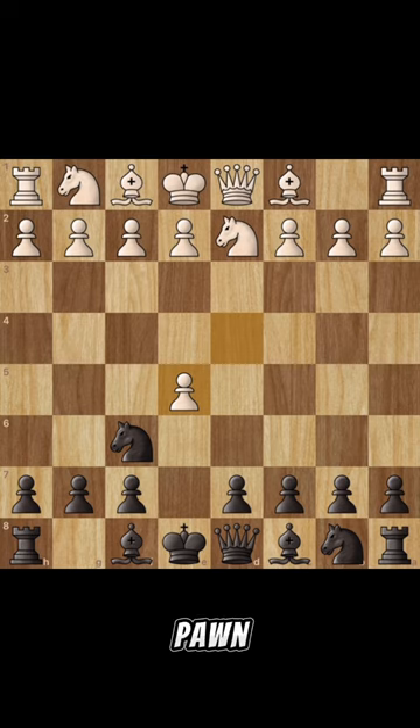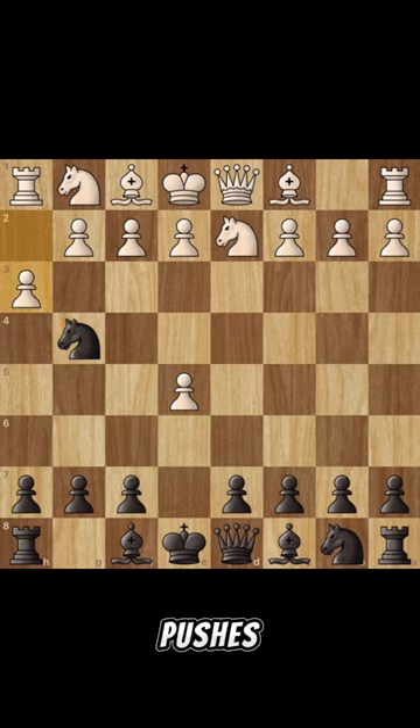White will probably take the pawn, and black will move its knight to g4. If white pushes its h pawn, they have fallen for the gambit.